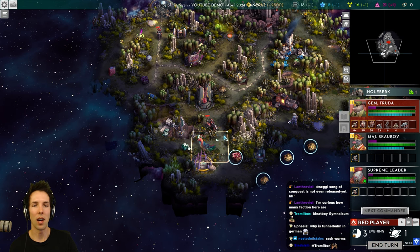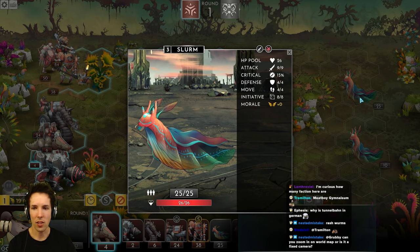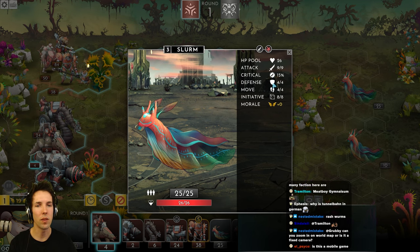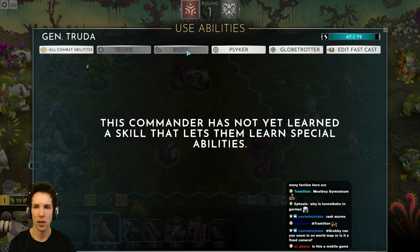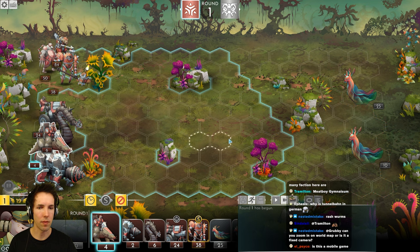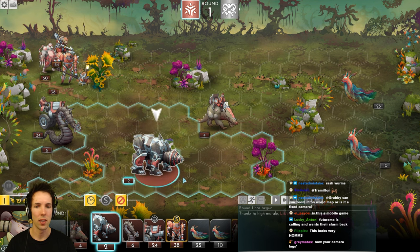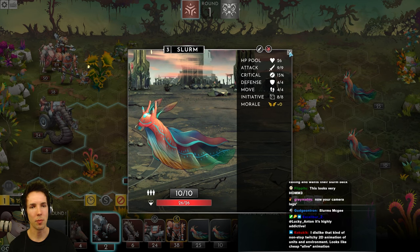The battle — hazard low. Maybe our first victory against an NPC. A slurm: 26 health, 9 attack, 15% critical, 4 defense. It doesn't define how defense works so I have to figure it out myself. We still don't have any battle spells. My camera lags in battle — the game isn't lagging, it's just too much uncapped FPS which makes OBS unable to handle it.